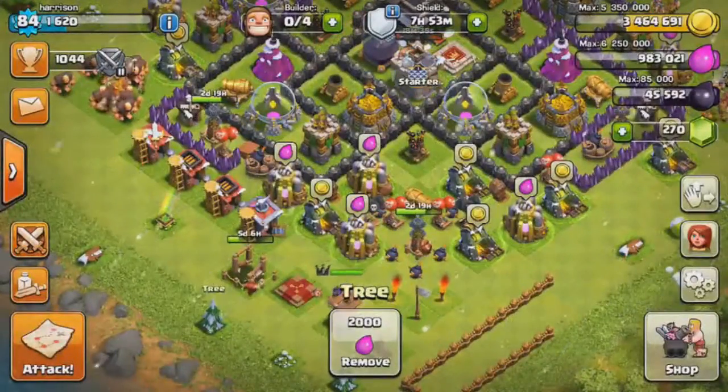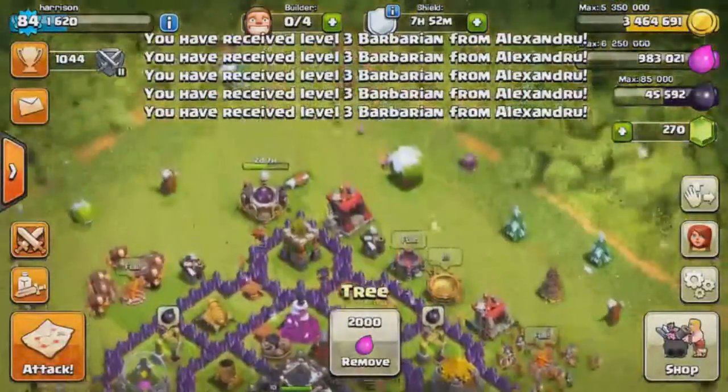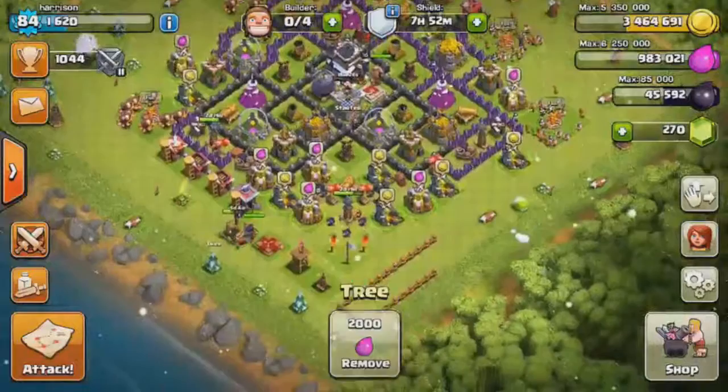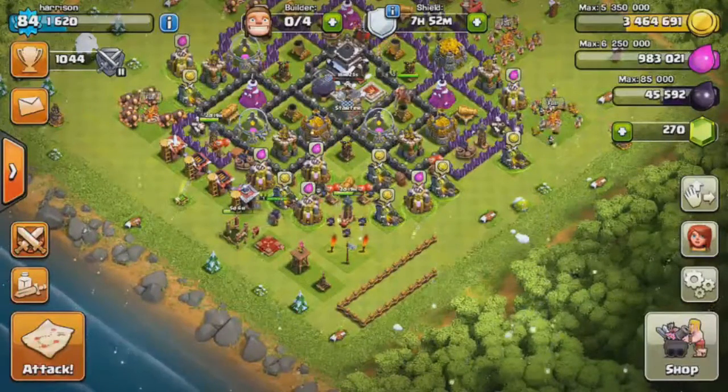We have 2 days left on this tesla, 2 days left on this other tesla, and 2 days left on our research lab which I upgraded right when I got to Town Hall 9. So after that we'll be able to upgrade some of the rest of the stuff and we'll get our new base design going once I start getting more builders.